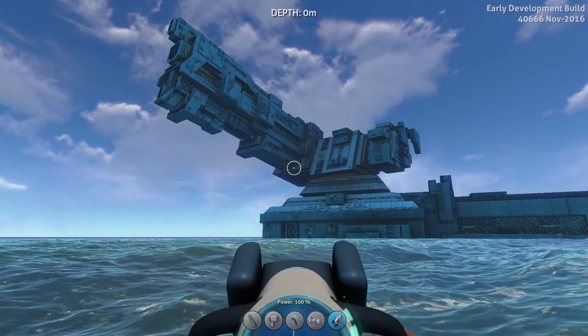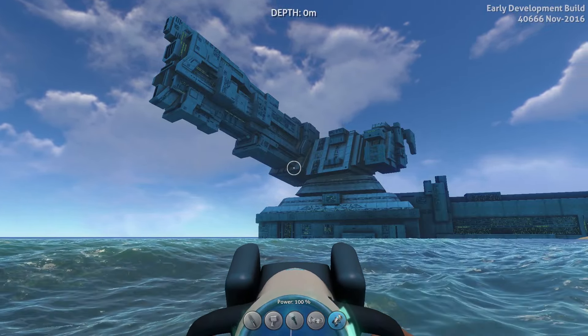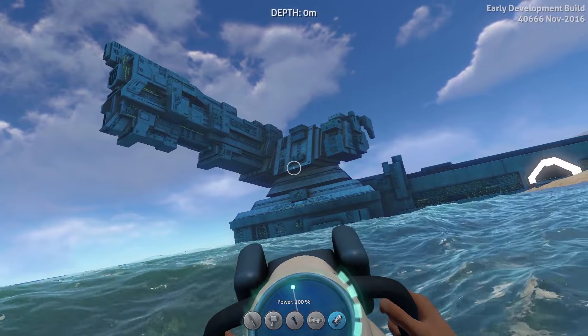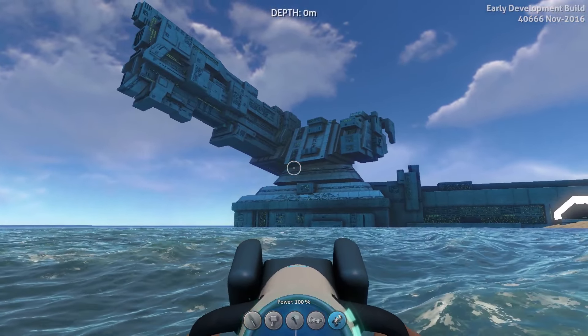Welcome back to another episode of Subnautica where we have two things to talk about today: one being the precursor gun and the second being the sea emperor. We have some information about her that we need to go over, so the first thing is the precursor gun.